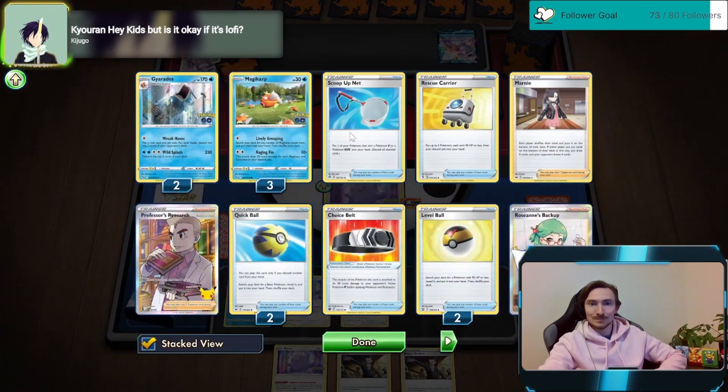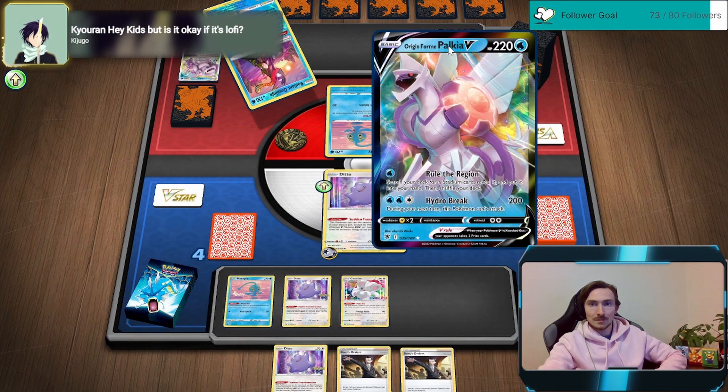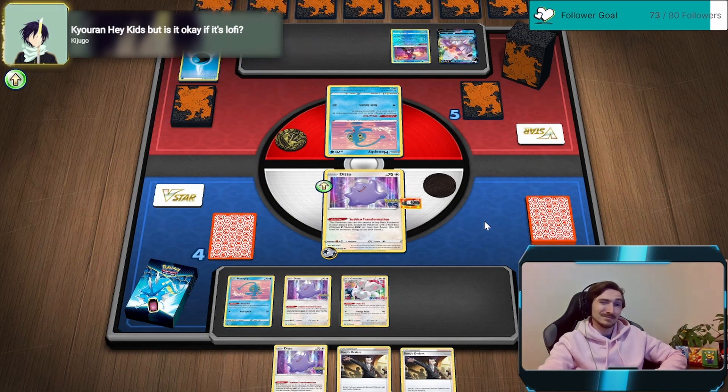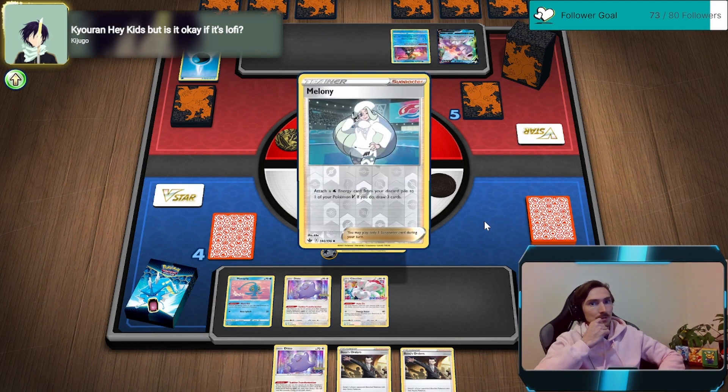Five of them in the discard - 150, 180. Okay, so we need another Gyarados and Magikarp in the bin and the Zigzagoon. We can take out the V unless he evolves.